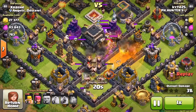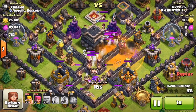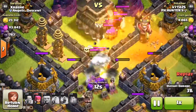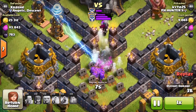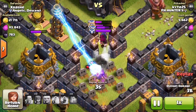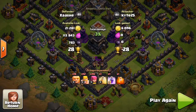So when they eventually do go in, there's a few bombs, some traps, and the skeletons come out. There's so much distraction taking place that with barbarians and archers it's almost impossible to get to this town hall — because even once the CC troops die off, the archers turn to the sides and start shooting at the storages and the surrounding buildings.